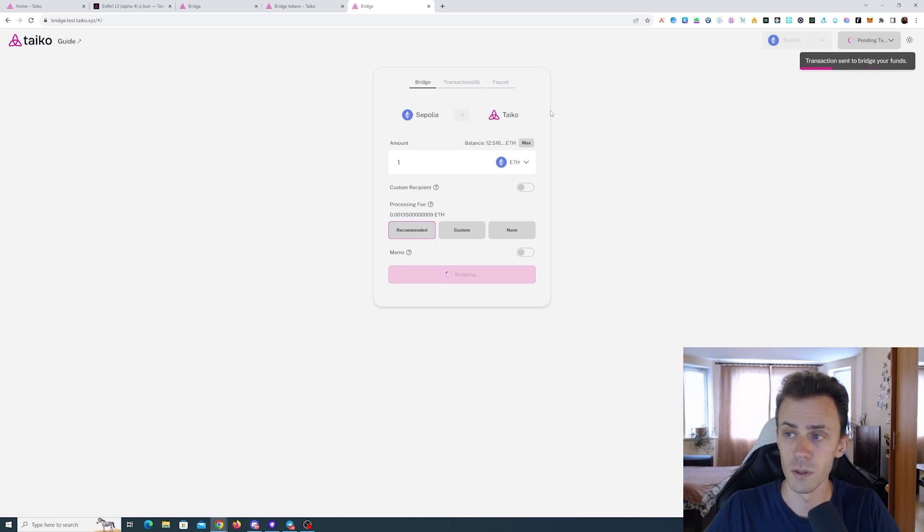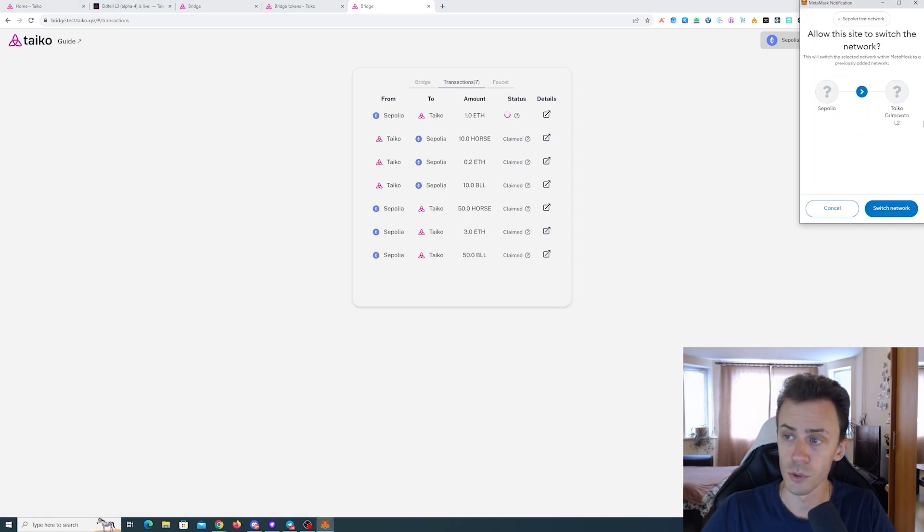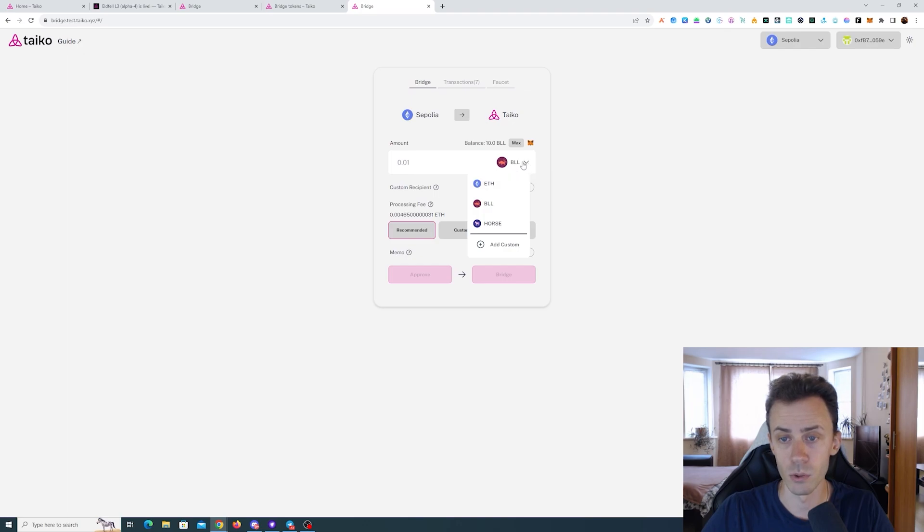Transaction completed — that means it was completed on the Sepolia side. If you go to transactions you'll now see this transaction. Regarding the claim button: it's optional, you don't have to manually claim, but you can try to speed up the process by pressing it. It will prompt you to go to L2 where you'll need to approve. In most cases this is completely unnecessary — just wait for it to be claimed automatically. Just 20 seconds later it was auto-claimed. Now we need to bridge the BULL tokens and HORSE tokens.